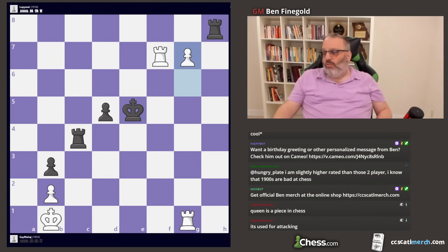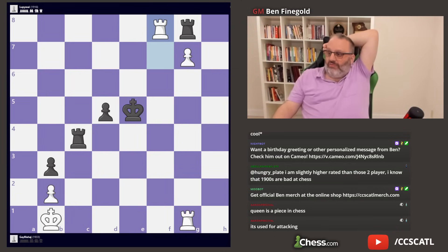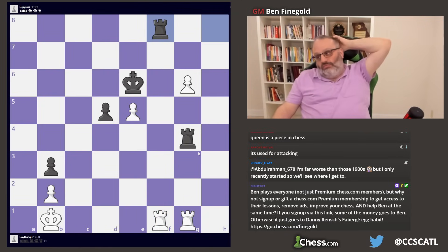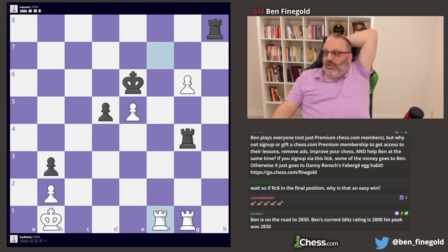This loses. Now g7, and white's winning — just an easy win. King takes e5 was the last losing move; black resigned. Any move draws except king takes e5 — the only move that loses. My favorite line is rook here, then every move draws. Rook f8 is my favorite drawing move. Rook takes g1 draws too — it's all a draw.